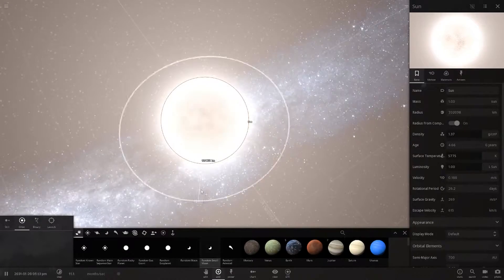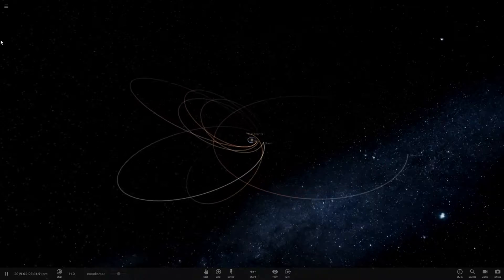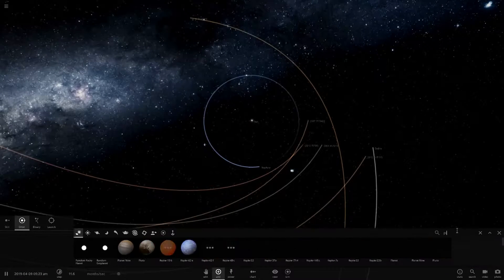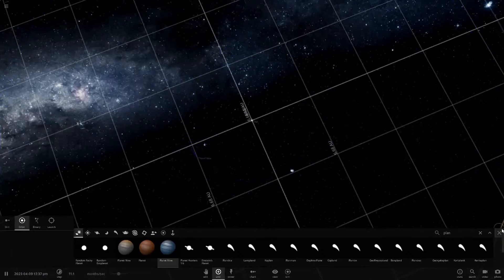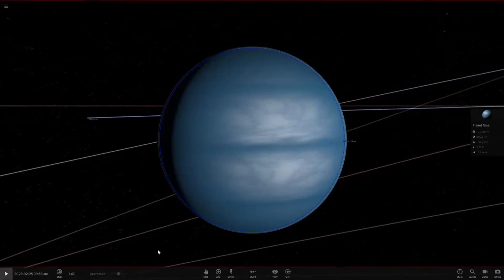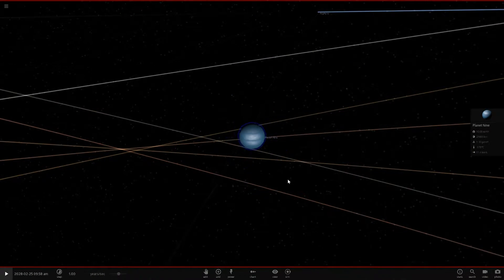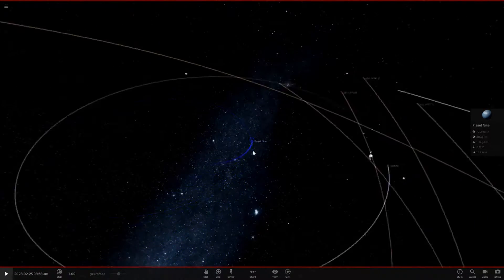The way I got my Planet Nine blue was just random luck — I kept reloading the simulation for a few minutes until I got one I liked, and it happened to be completely blue. So here's my custom Planet Nine; it's a nice dark blue, quite dark compared to Neptune or Uranus. I think it suits it quite well.